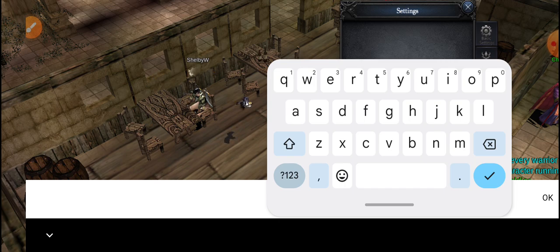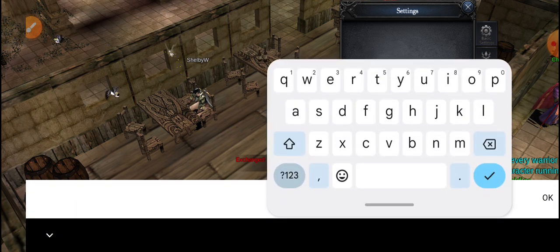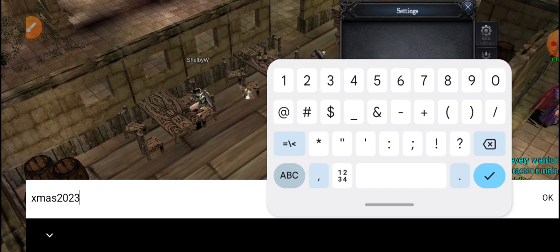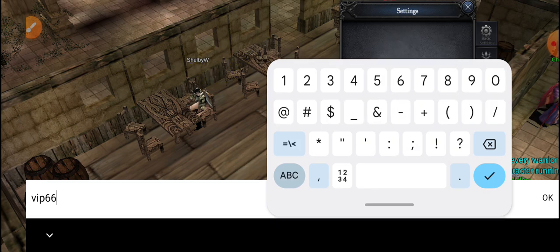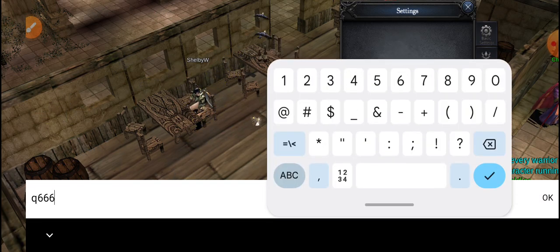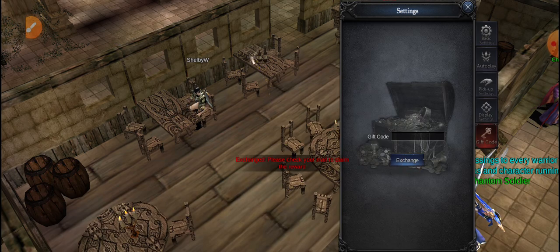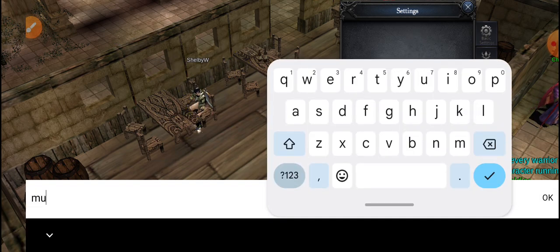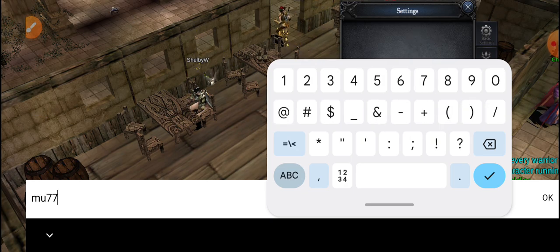Next are the latest holiday gift codes. We have Xmas Give, Xmas 1225, Xmas 2023, VIP 666, Q66, Q888, MU666, and MU777.